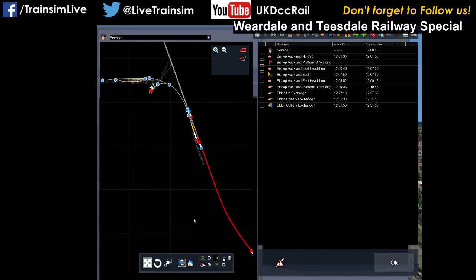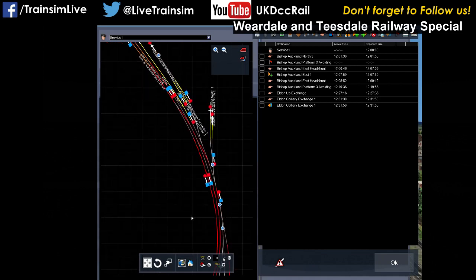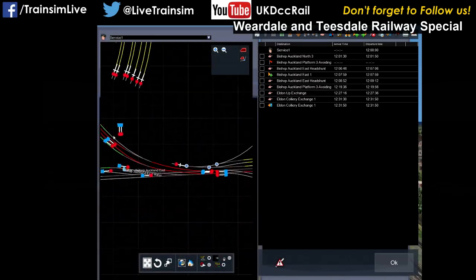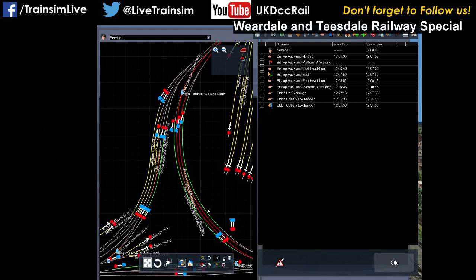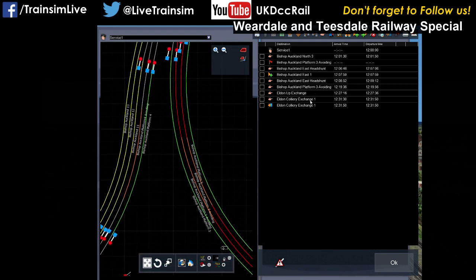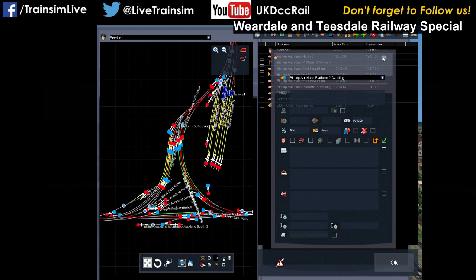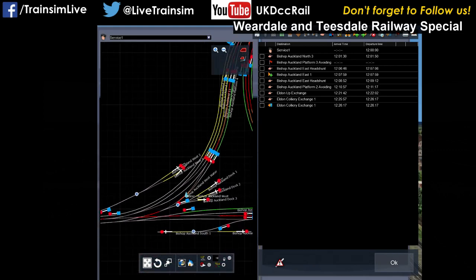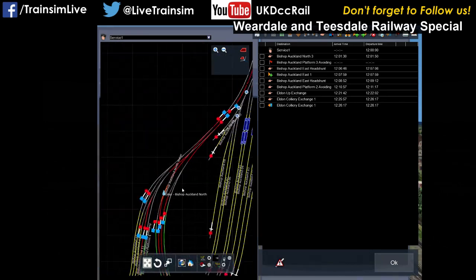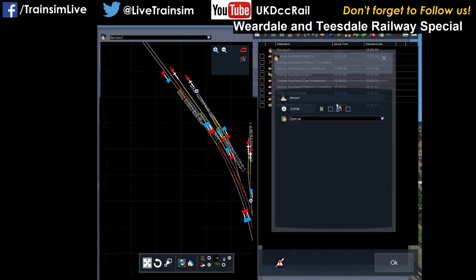Now, we appear to have a problem. The player train's got to go all the way up there to come back again. So always watch your red lines to work out where insanity happens. Now we come to look at it, this player train really is going... is that one-way track, in which case we need to come to Bishop Auckland platform two avoiding? Let's try that. See, all the red nastiness has gone now. But for some reason we're coming round here. I think we've got track directionality problems going on here, which is why it's going a bit crazy. I have not set it as a player train - that always goes wrong. I also need to set it as a standard freight.